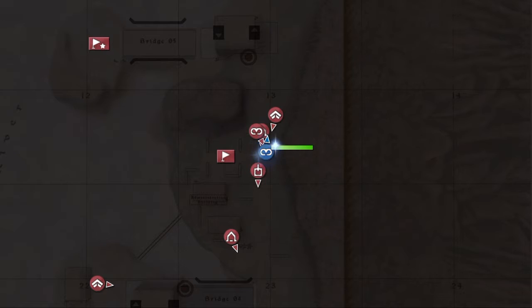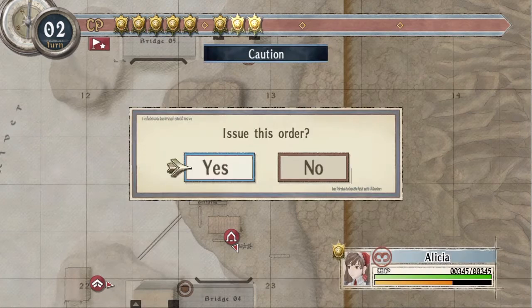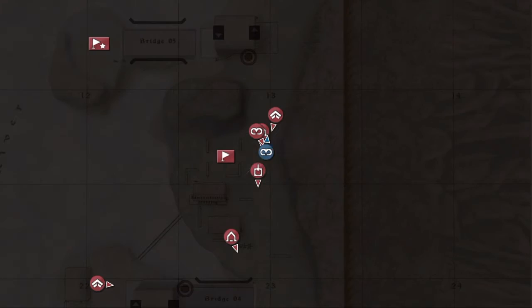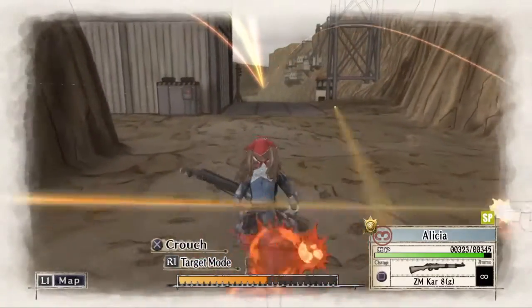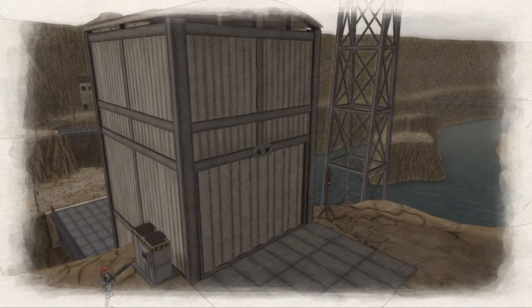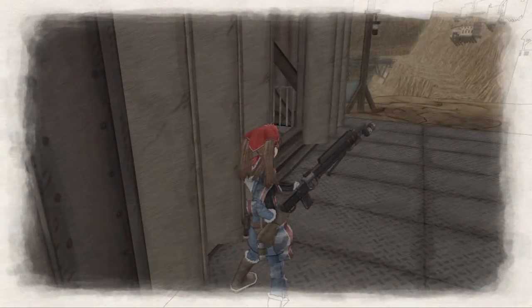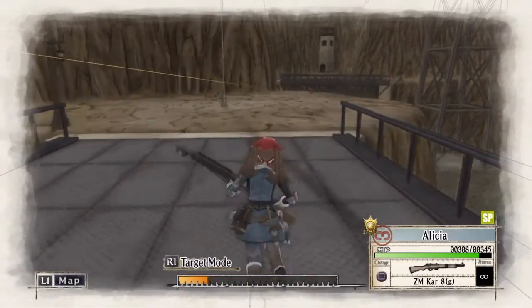And with her health finally restored, I will finally cast a Caution Order on her. And then she will make her way towards the enemy's main base. This will be the flag for the main base.